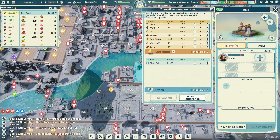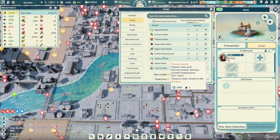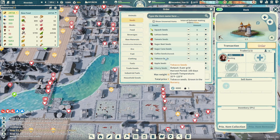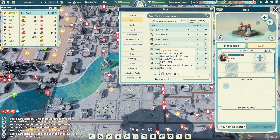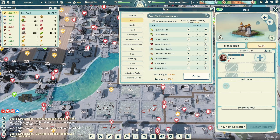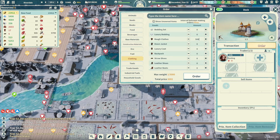Let's check orders and look for seeds. Sugar beets or cane seeds — six thousand each. The output is 15 per grid, harvest period 100 days, same temperatures, both growing in the field — basically the same. I'll just go for some sugar cane at six thousand, not that big of a deal. While we're here and having the clothing problem, let's order some rough clothes — maybe 50 — and get that ordered.